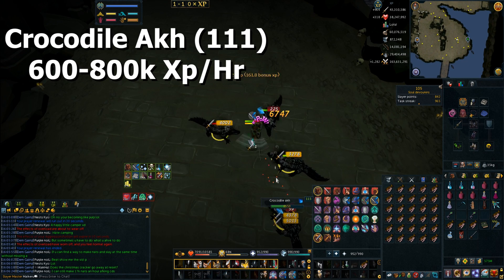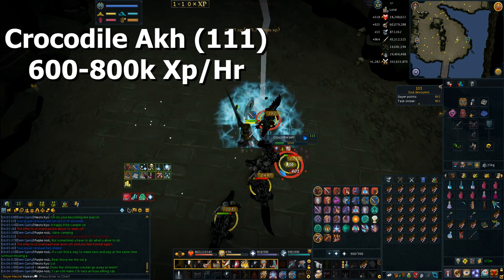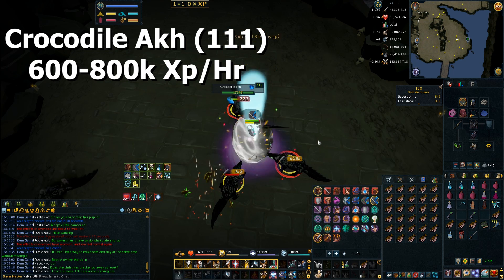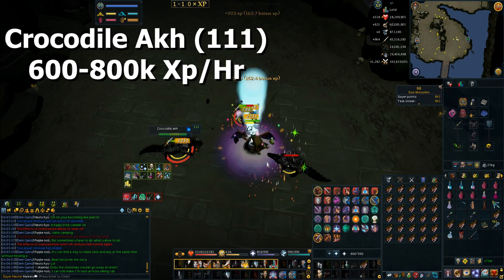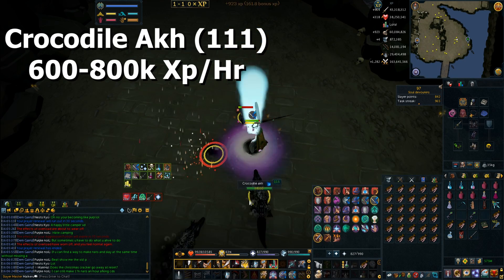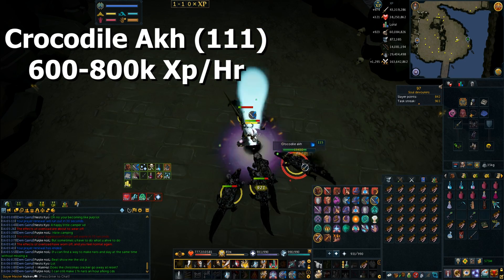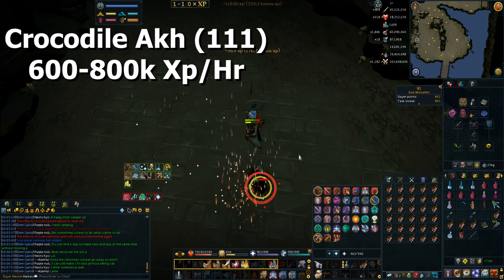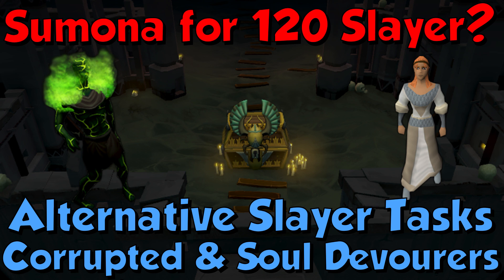My favorite auras here are Vampirism, because it helps with healing quite drastically and stacks with the Vampirism Scrimshaw - very effective. If Vampirism is on cooldown I like using Penance, as it can keep your tier 99 or tier 95 prayer up alongside all other prayers 100% of the time, which means you can take a bit more food and fewer potions. That is it for this video - hopefully it did help you with some Slayer gains. It's a nice chill way to get 120 Slayer if you don't like more random tasks. Give the video a like if you did enjoy, and until next time, see ya!